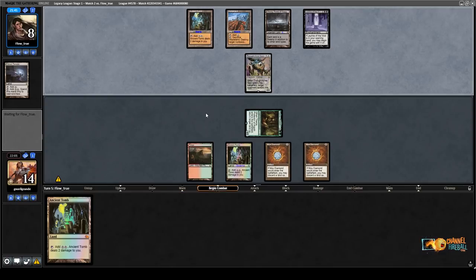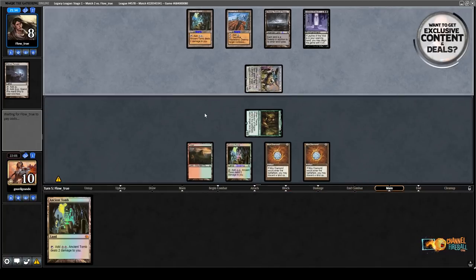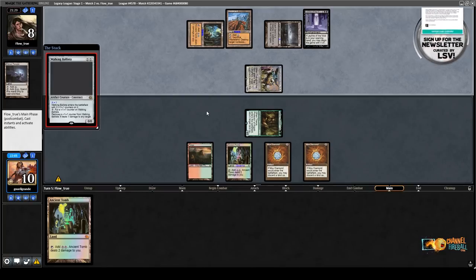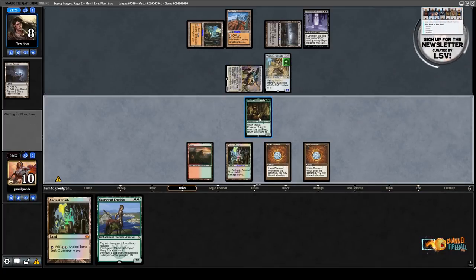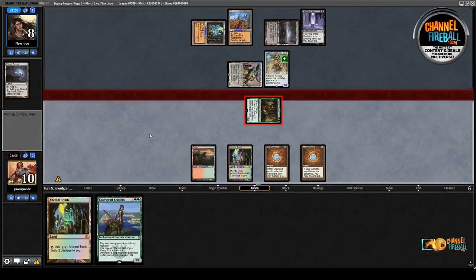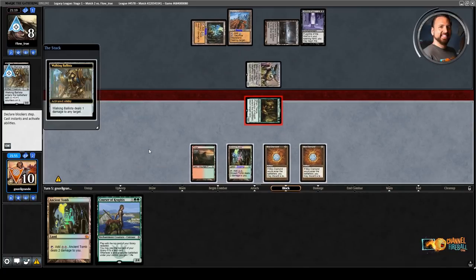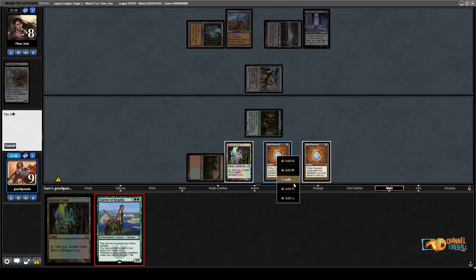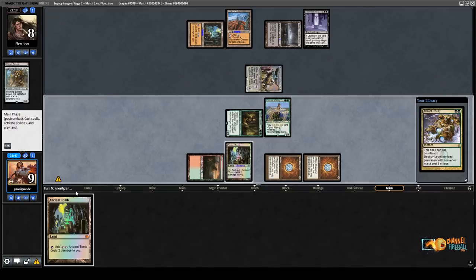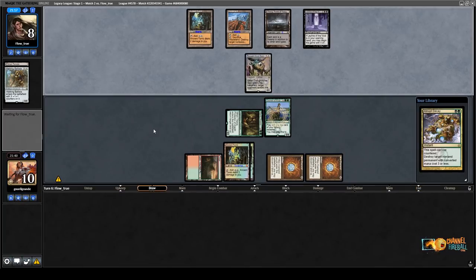If there wasn't a Leyline in play, my Titania would have been so good — just returning all the lands discarded for Mox Diamond, making tokens with Fetchlands and Wasteland. Instead, we don't get to do anything because of Leyline. I'll continue attacking — I'm definitely winning the race, it's 14 to 5. They didn't have a Batterskull last turn so I assume they have an Umezawa's Jitte. Walking Ballista 1/1 — sure. Courser of Kruphix — I'm definitely attacking here. I feel like I'm way ahead in this race. They're putting me to 9.